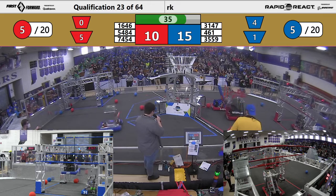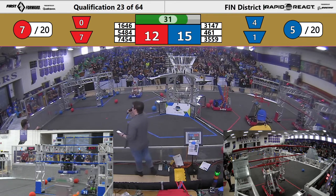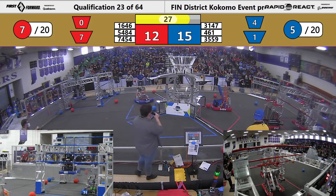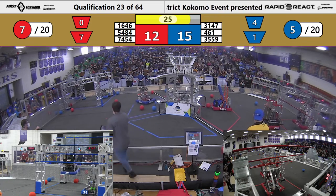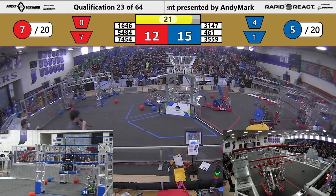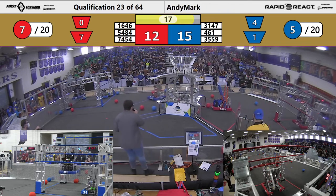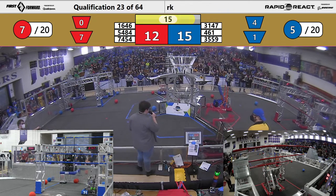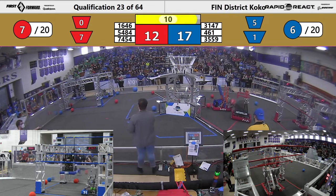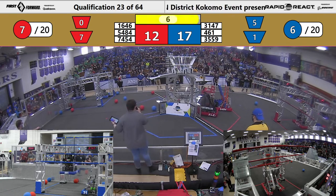Over on red, 7454 — Huskies on the Hogs — they're on the mid rung. They have 30 seconds left to go up either the high rung or the traversal rung. Meanwhile, 3147 is down for the count over in the blue hangar area. 3559 Thundercats successfully puts a cargo in the upper hub. Meanwhile, Precision Guessworks is trying to get two more for red in the 10 seconds we have left in this match. We've got one robot hanging on either alliance.